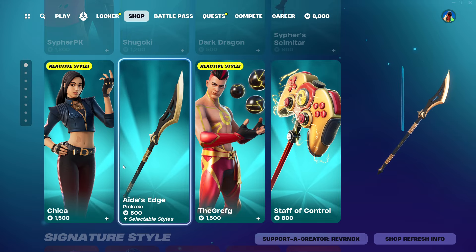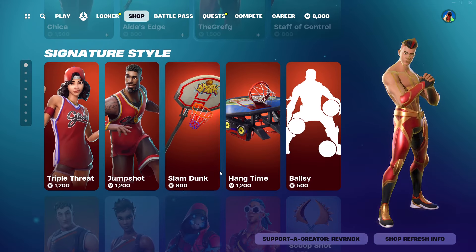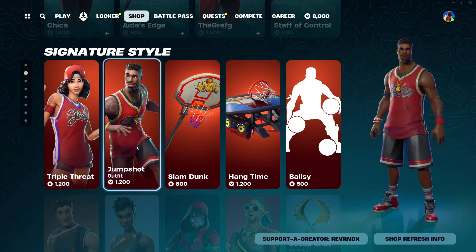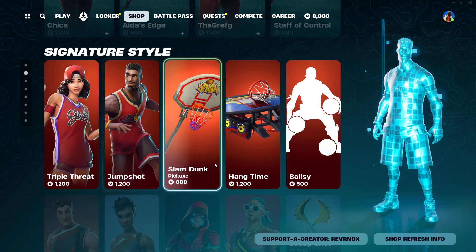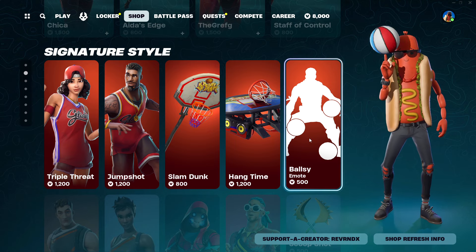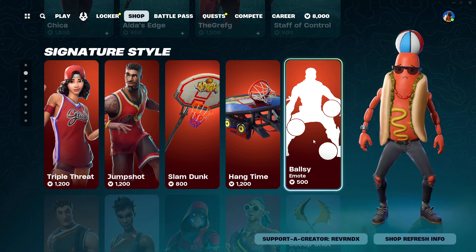Icon skins are also done here with Ali-A, Bugha, Lachlan, Cypher, PK, Chica, and The Greff — those guys are all still in here. Signature styles, you know, it's basketball but it's the NBA stuff. Triple Threat, Jump Shot, Hang Time, and the Ballsy emote.